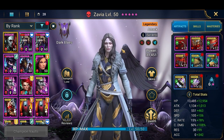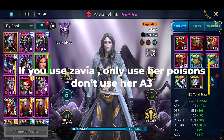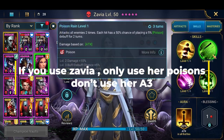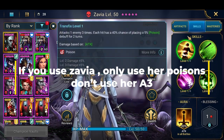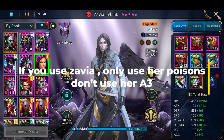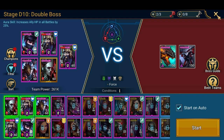Don't use Xavier because she just explodes the poisons, which is not ideal. You can use her for landing poisons, but don't use her A3 — just use her other abilities because she won't be able to explode the poisons on the bosses. There's also the 10% max HP mechanic to keep in mind.